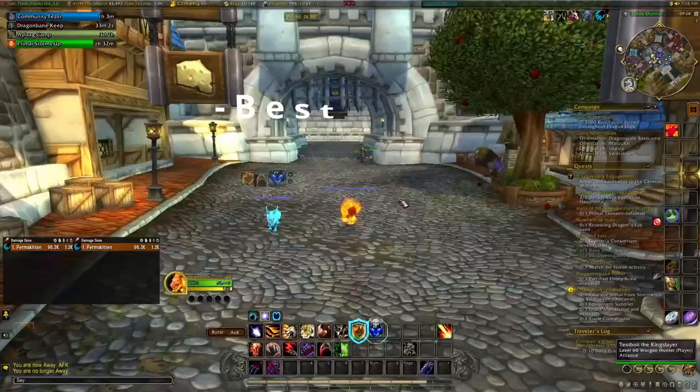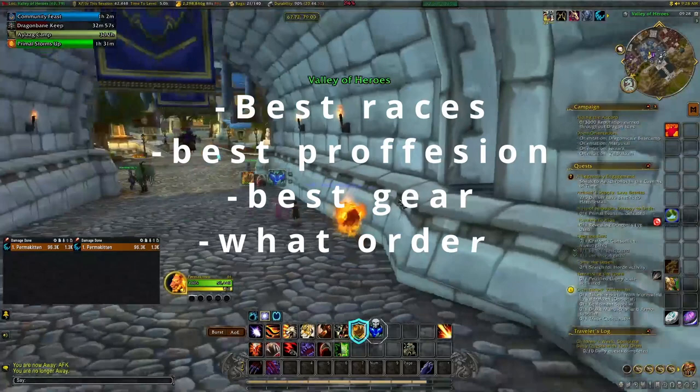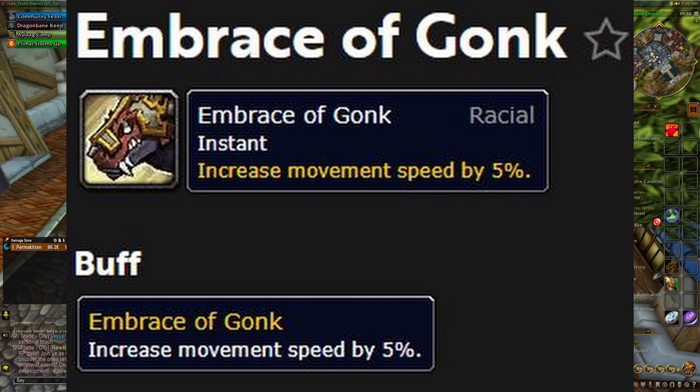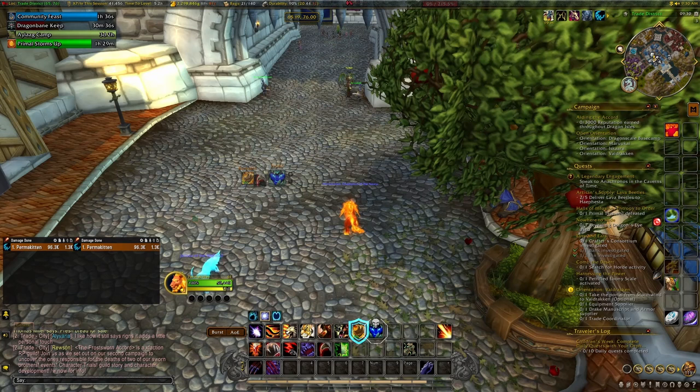So what I'm gonna cover here is: what races are best, what professions are best, what gear you need, and in what order you need to get your stuff. For Horde, there's basically only one decent option, and that's Zandalari Troll. Why? It gives you raw speed from the Zandalari Troll racial called Embrace of Pa'ku, which will increase your movement speed by five percent.